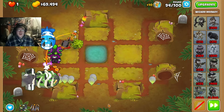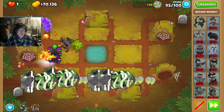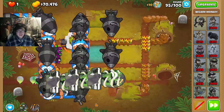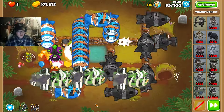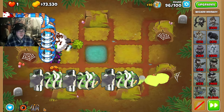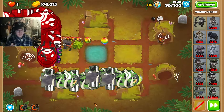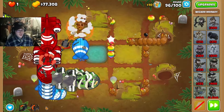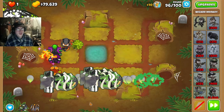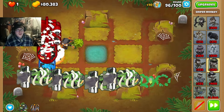Then round 96 we should use our abilities again. Necromancer has more than enough power. Open up with our abilities just so we can deal with the initial wave of the Fortified Moabs. Looking good. Our sniper's just hammering all of them all at once with the shrapnel shot. Really cool.